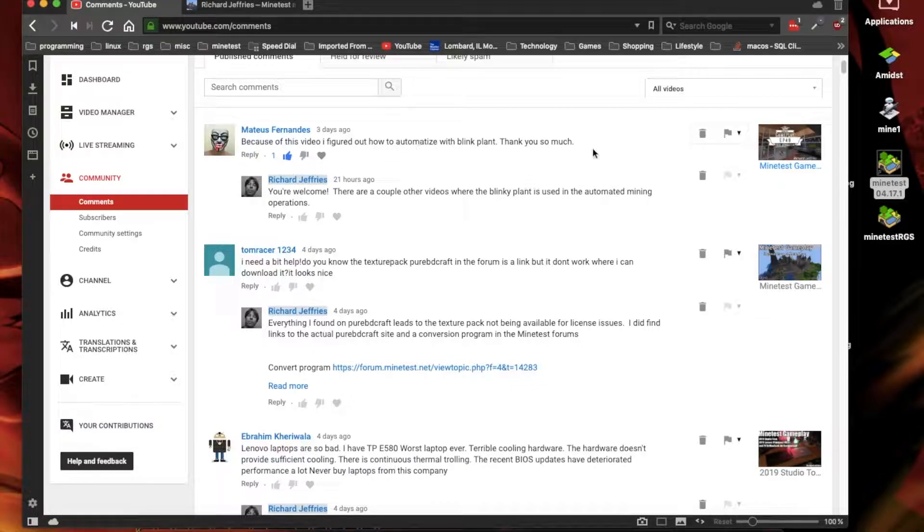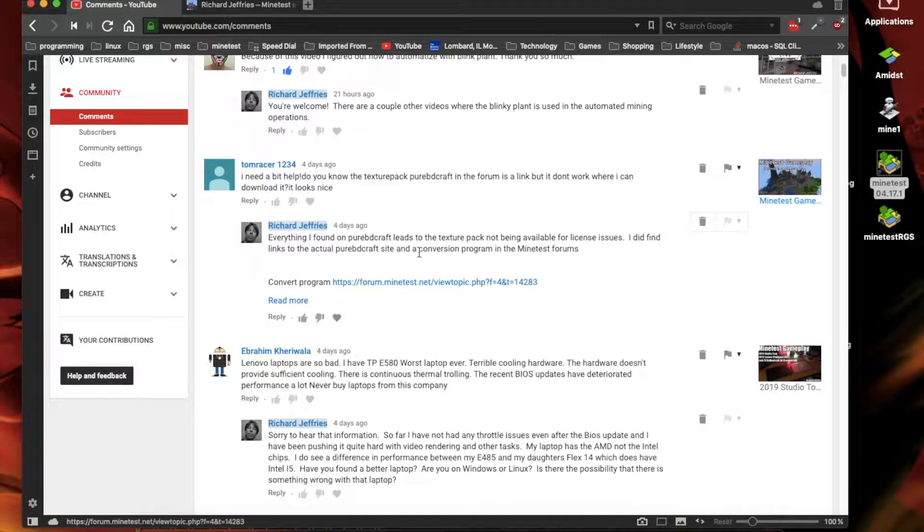Looking at some comments: Matthias Fernandez figured out how to use a blinking plant from an early video — check out the quarry videos where the blinking plant is used. Tom Racer 1234 was asking about Pure DB Craft, which is a Minecraft texture pack. It's copyrighted, but using it for yourself is fine as long as you don't share it or hurt the person's intellectual property.